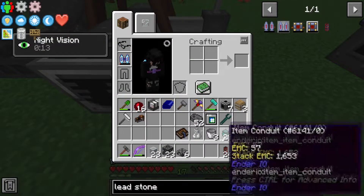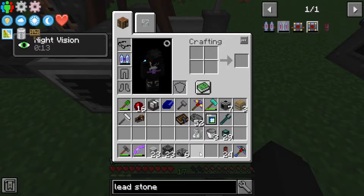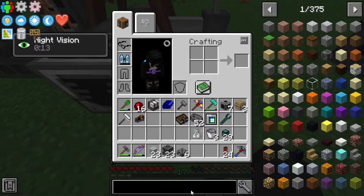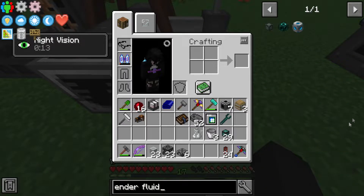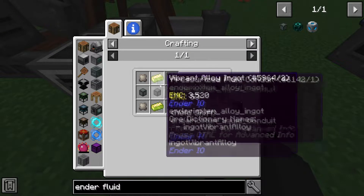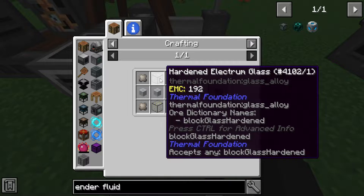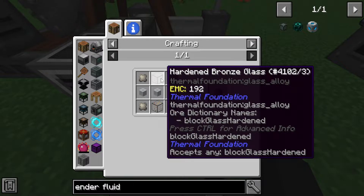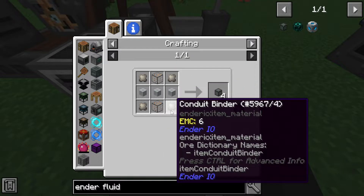We're gonna want three different black hole tanks, one for each different fluid type. We're gonna need ender fluid conduits for that. Pressurized - we're gonna need hardening glass. Can I use quartz glass for this, or does it specifically want hardening glass? It probably specifically wants hardening glass. Oh no, I can use fused quartz. Cool.